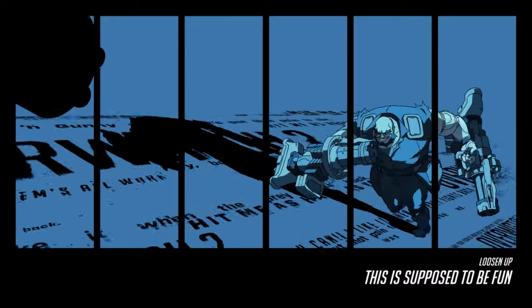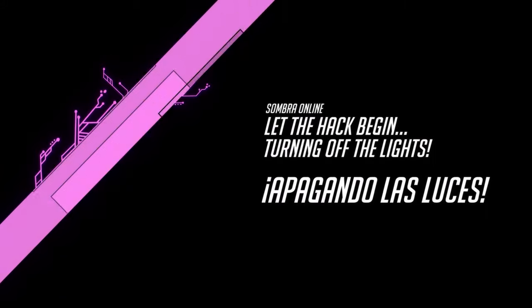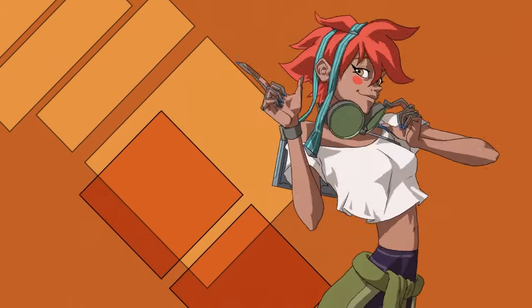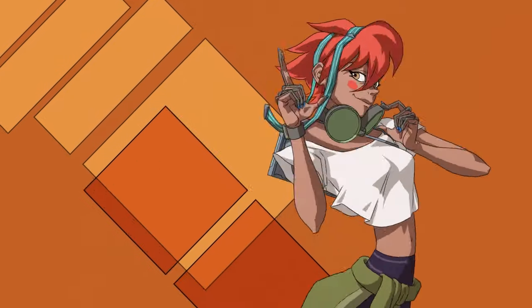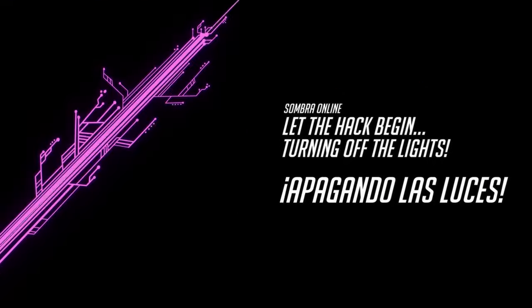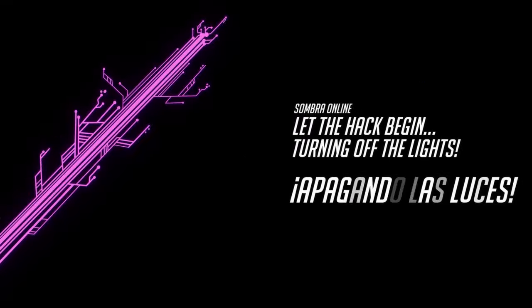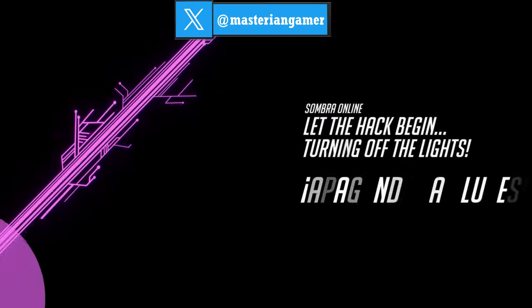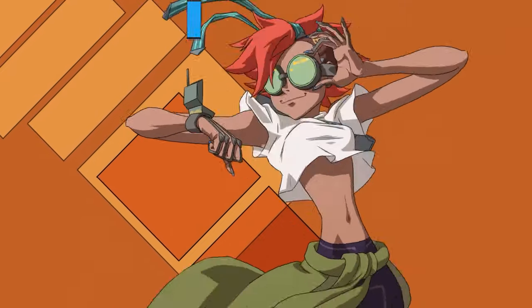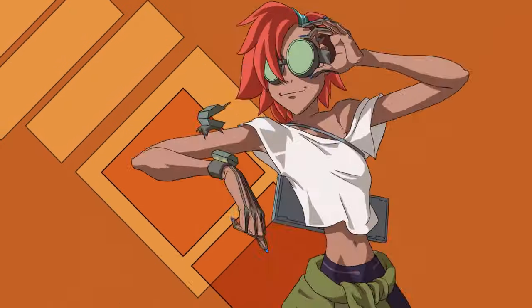That takes us to the fourth new skin, being the Ed skin, which they did indeed give to Sombra. There was some debate — is it going to be Kiriko, Tracer, or Sombra? They went with Sombra, the hacker in Overwatch, which is probably the most fitting character to get an Ed skin. This one's a bit curious because it doesn't particularly look that much like Sombra compared to the other skins, which look like nice hybrids between the Cowboy Bebop character and the Overwatch character. This one kind of just looks like Ed. But Ed the Hacker is Sombra the Hacker — works perfectly.